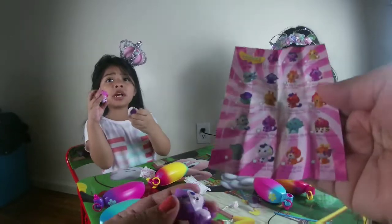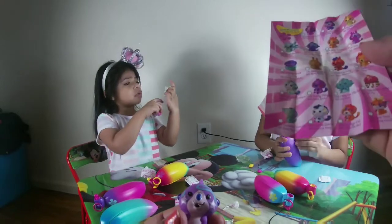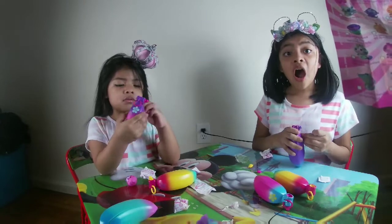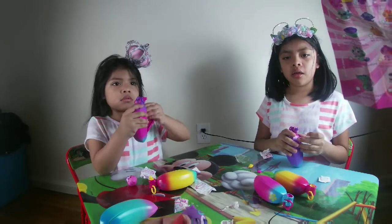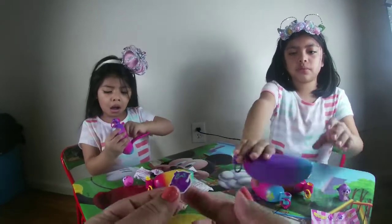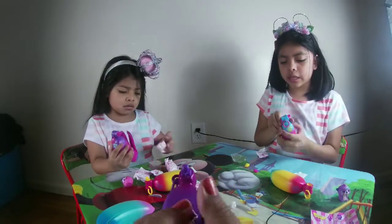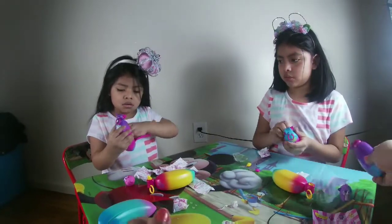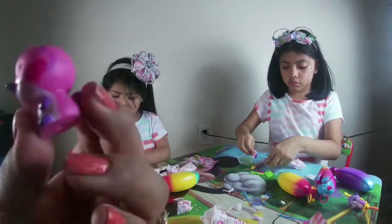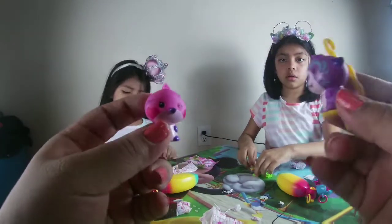I found a boyfriend! So this is an otter and this is a common one. His best friend is Ducky Platypus, so you gotta try to find Ducky Platypus. She gets stickers. So this one is Ducky Platypus — the otter's best friend. They're best friends!